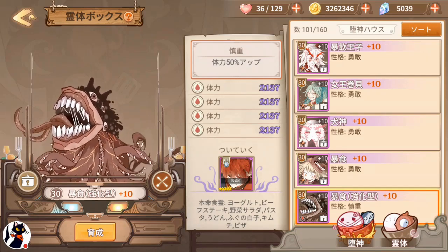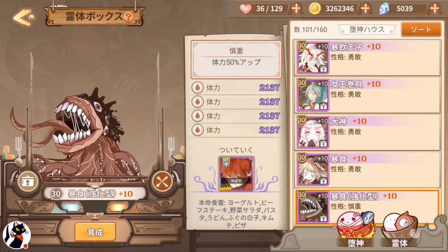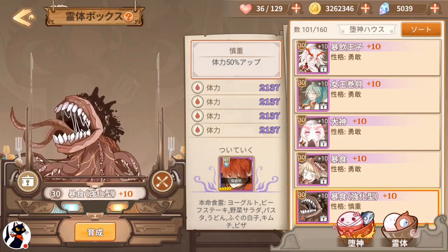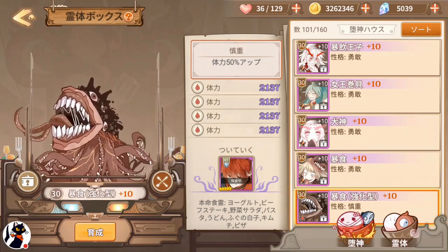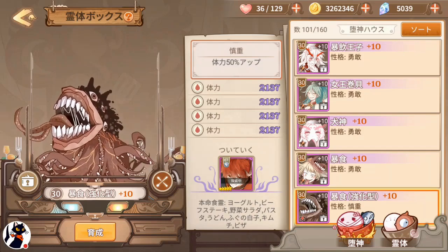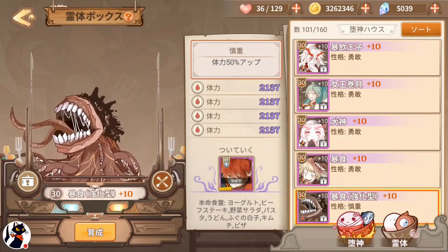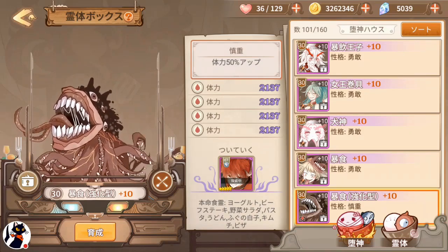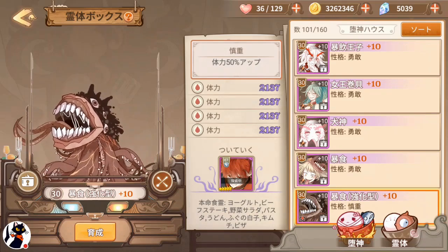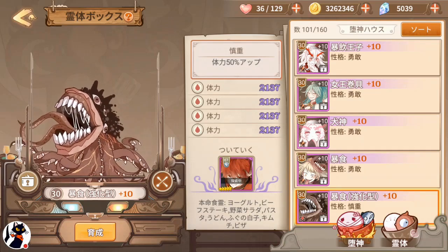For the cautious fallen angel, the goal is 4 HP gold stats. Ours is currently all purple because we're focusing on our attack fallen angels for the pizza event which recently just ended. And other than 4 HP, sometimes you can also have 1-2 defense together with HP.